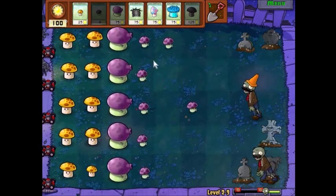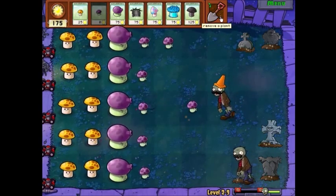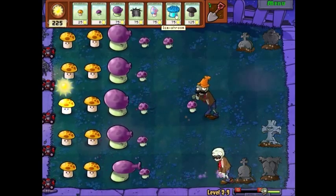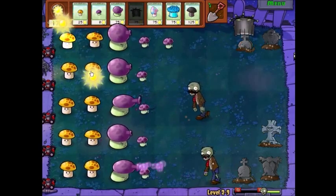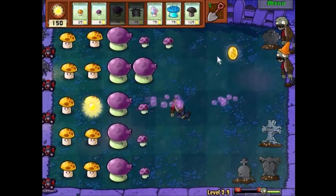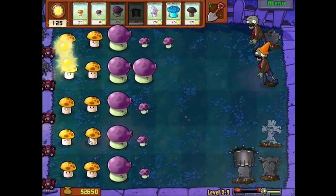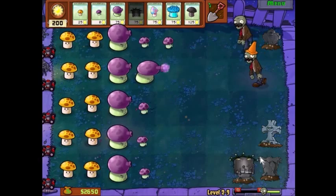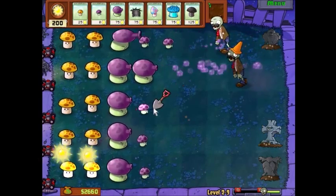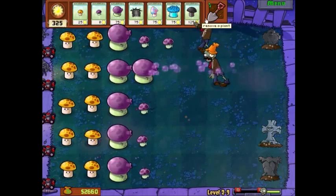I hate how the beginning of the game goes so slow, up until like halfway into the game where you start getting all the good plants. And then later on, the game picks up the pace — almost too fast, where you've got five zombies when you've only planted like two sunflowers already.